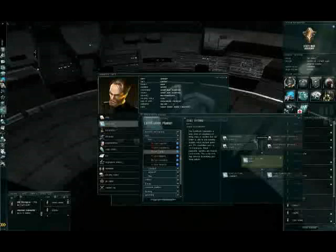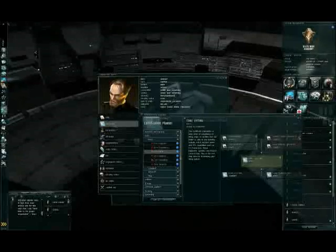Let's check out core fitting. We have electronics, engineering, electronics upgrades, energy grid upgrades. Green tick means you have the required level and required skill — that's good. Red means you don't have the skill at all, and you need to go buy the skill book and train it to the required level.